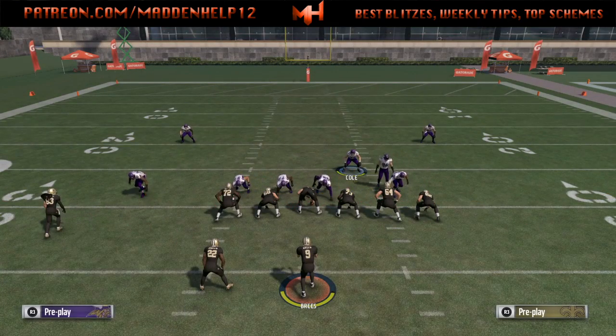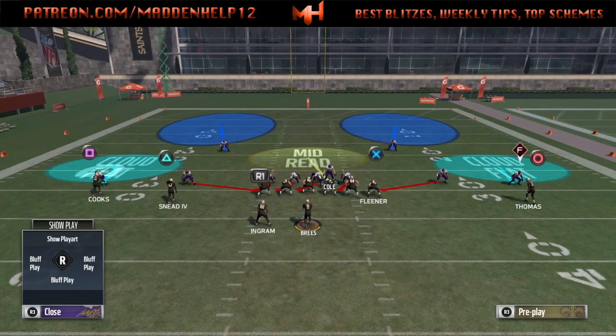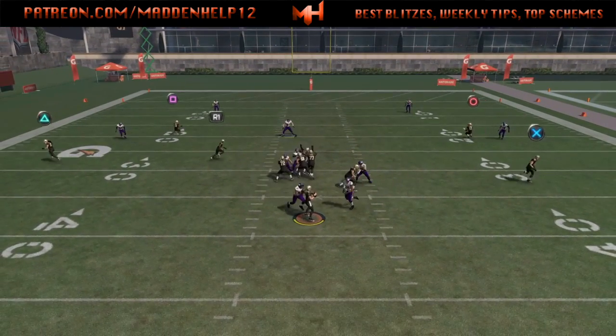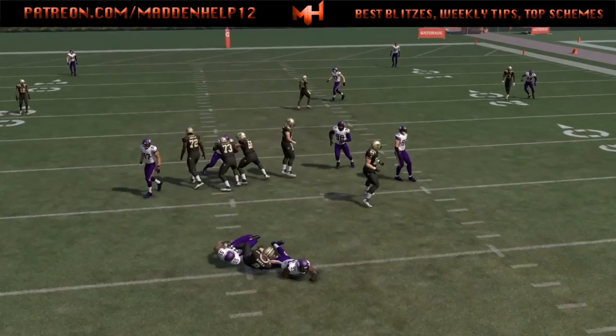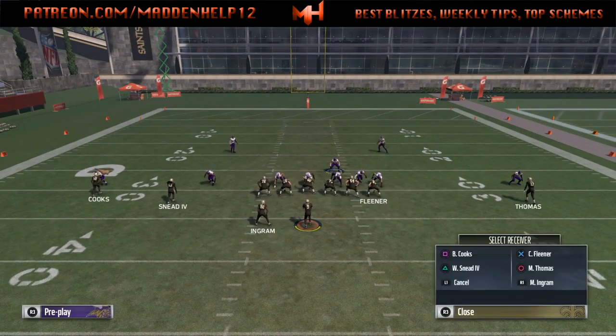So you can see we can send pressure left and pressure right just by using the global blitz. Here's also dual edge — especially if it's like third and long. You do a dual edge pressure and you see we get both sides coming in free.